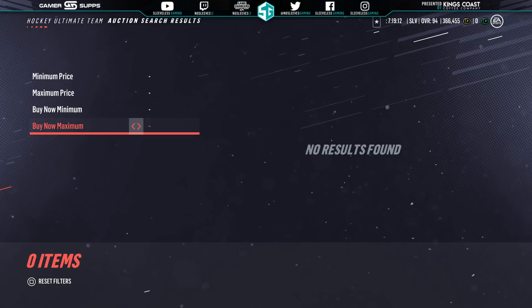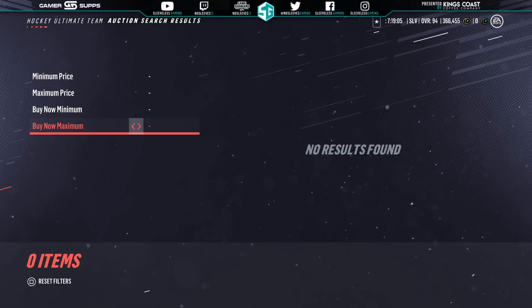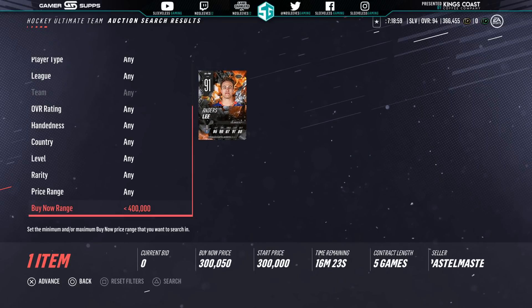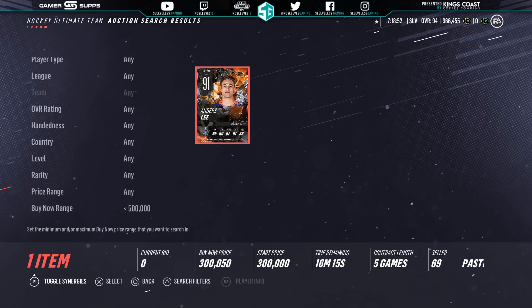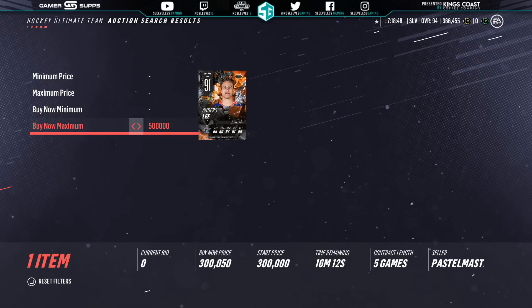One thing I want to mention — I always mention BU being an important synergy. I know everyone has 99 speed at this point, but I have one of the best teams in HUT this year, and when I take BU off my squad, maybe it's all in my head, but they just play slower. So I make it mandatory to have BU on my team. Also, the more BU you have, the less requirement you need for the head coach, so you could potentially use it on another synergy like I do.